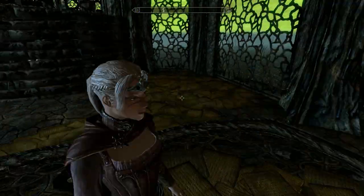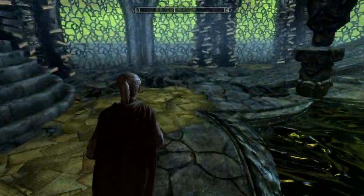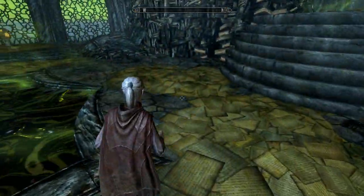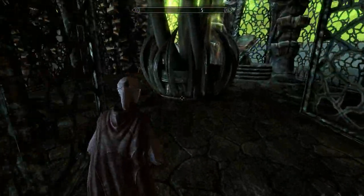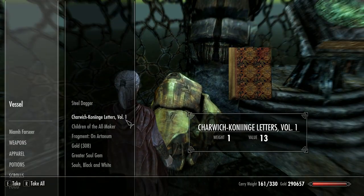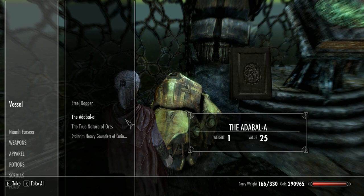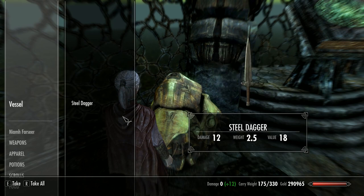Activate the scry - you should have activated the scry in the other room as well. Just go in here and activate that one. Told you it was quick! You can come up here and there's some stuff to loot. There's always a decent enchanted item as well - that's not bad actually, at all.